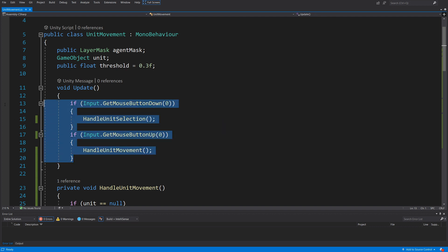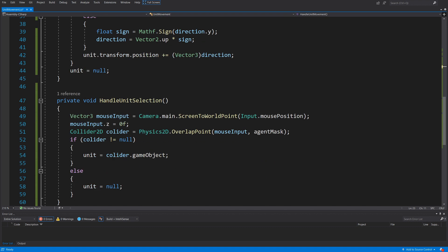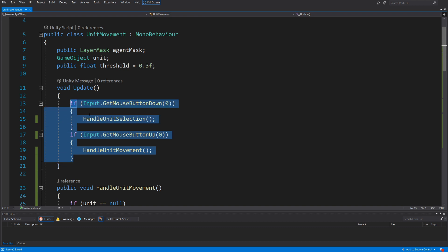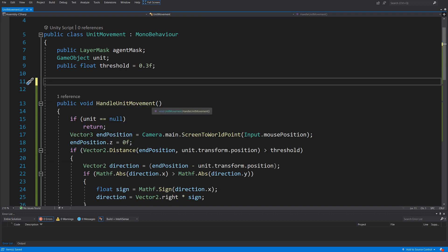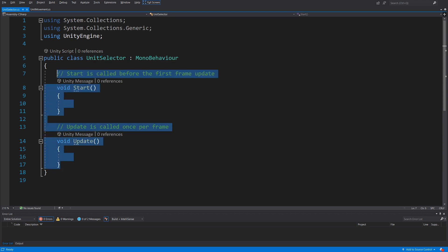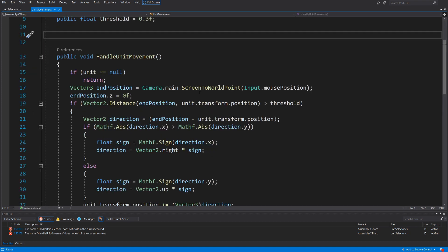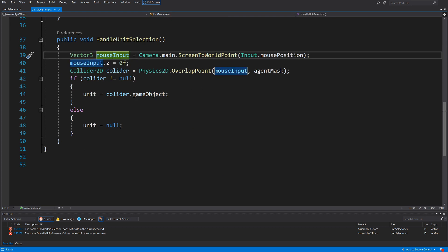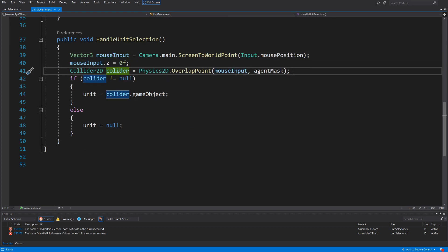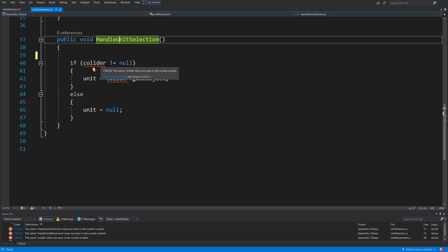A candidate for further refactoring is the Input.GetMouseButton functions. We could make those methods public and use them from a separate class that handles getting input from the player. I'll cut out the Update logic and create a new class called UnitSelector, pasting the Update method there. The unit movement class had methods to get the mouse position and the collider, so I'll cut those out, leaving handleUnitSelection without a collider to compare against — instead I'll pass a GameObject collider as a parameter.